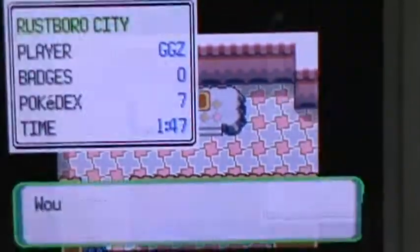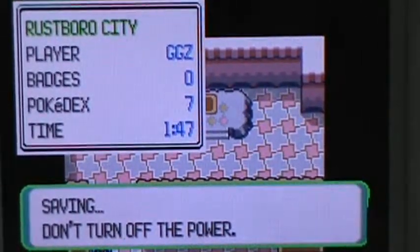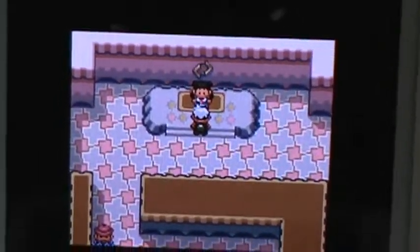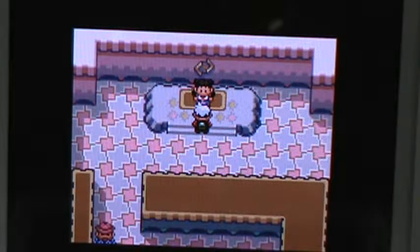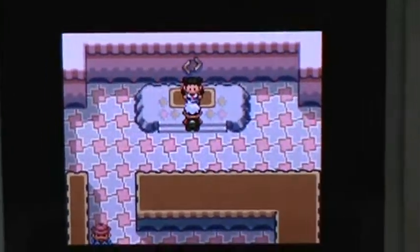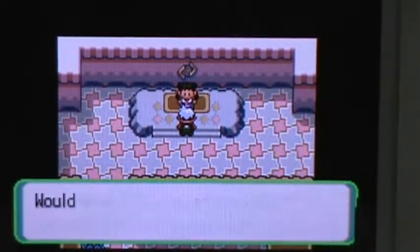I'm actually going to battle the gym later, which I do believe is Roxanne, with just Grovyle. I do save before everything. The reason why it just glitched like that is because this is another copy version — I don't know how to explain it, but it's a different type of version, though it's the real exact same thing. You can trade onto it; it's pretty much the whole base game. It does change the music a little bit.